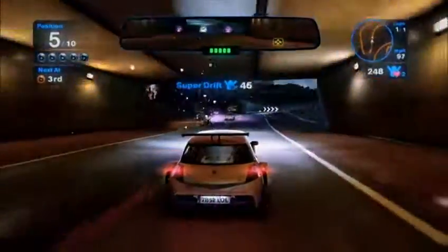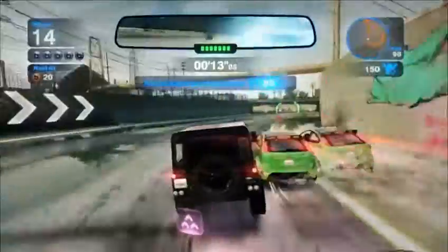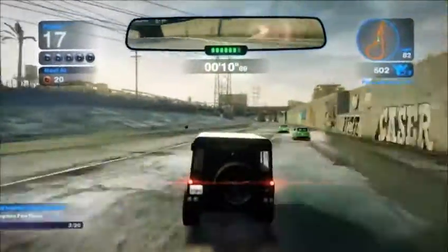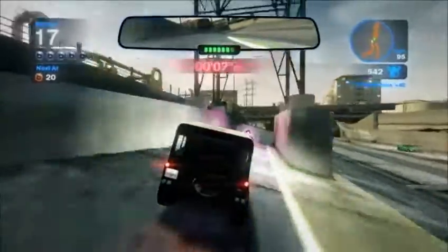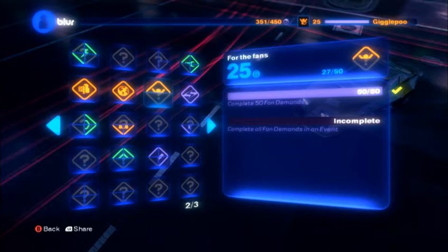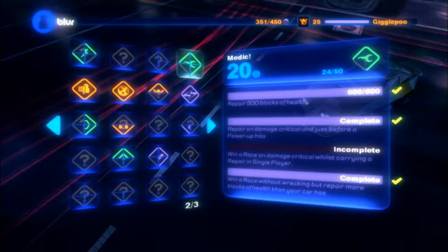There are also fan-based challenges that can be activated during the course of the action. In every race, you can trigger a series of checkpoints that you can drive through to earn more fans. There are also specific goals, such as reaching a set speed or hitting an opponent while drifting, that you only have a few seconds to accomplish once activated. These activities keep you engaged every second of every race, forcing you to constantly push yourself to perform actions you may not otherwise attempt.